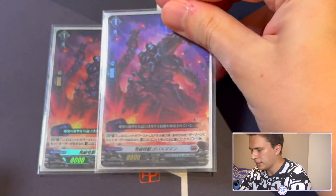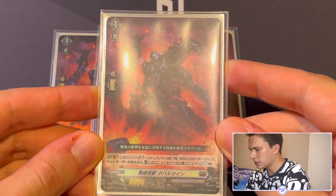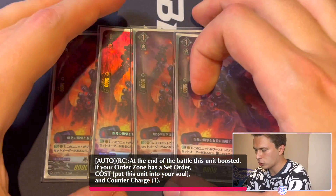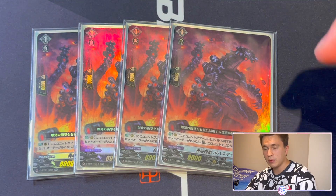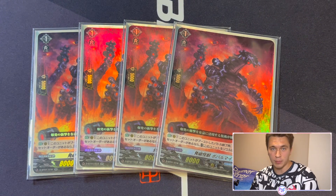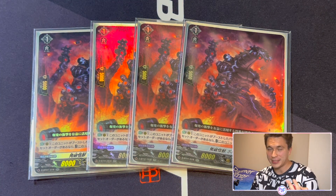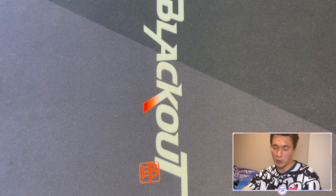The best grade 1 in the deck is Bobal Mine — we're playing four copies. This is the best countercharger in all of Brandgate. Bobal Mine's effect: Rearguard Circle — at the end of battle of this unit boosted, if you have a set order in your order zone, you can put it to soul to countercharge 1. So if you open a Combine Rusher and discard it, next turn you can set your order, call a Bobal Mine behind it, attack for 18 or 28, and it goes to soul — giving you both Counterblast and Soulblast out of this card. If I could play five or six Bobal Mines, I probably would.